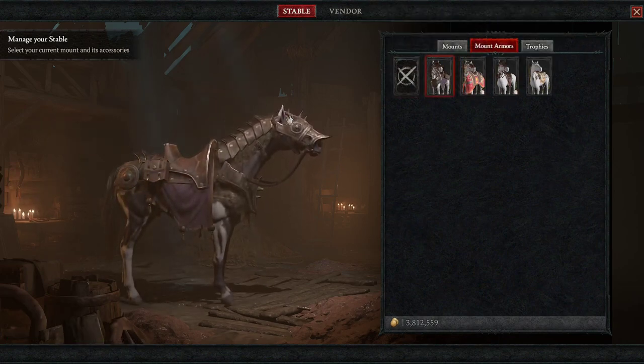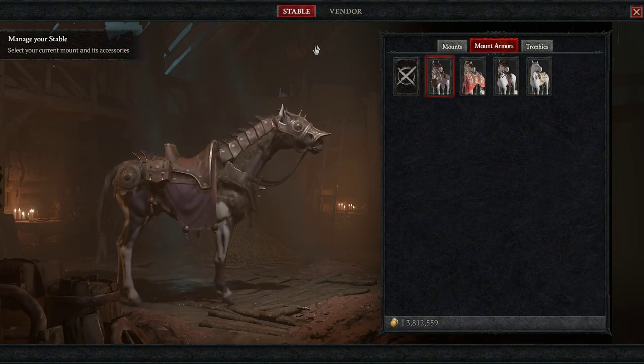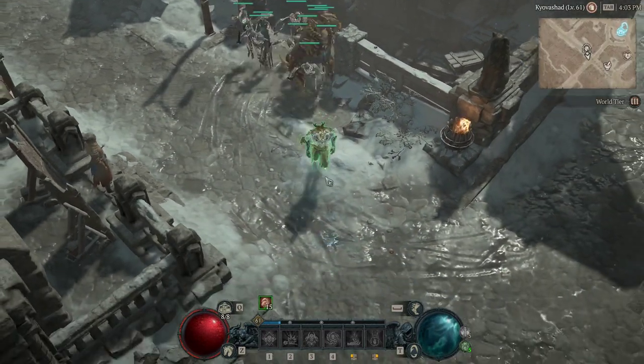I think I'm swapping to this — it looks like a way cooler armor. As much as the horn looked nice on the horse, and the facial stuff on the horse was nice, this is really cool. We're swapping to it.